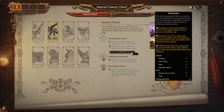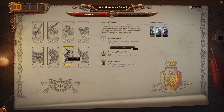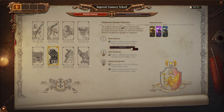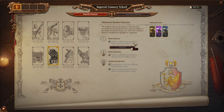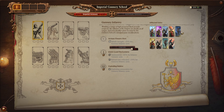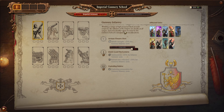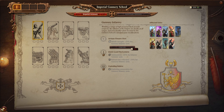Elsbeth von Draken has several unique mechanics, so we'll start with the basic one or two. The first one is she has access to the Imperial Gunnery School. She has schematics that she gets from buildings, field testing — which is fighting in battle — as well as post-battle options. She spends these to upgrade the Gunnery units. These can be fairly substantial. For example, the Hellstorm Rocket Battery gets additional projectiles as well as ammunition. Three additional projectiles on the Hellstorm Rocket Battery is very powerful.